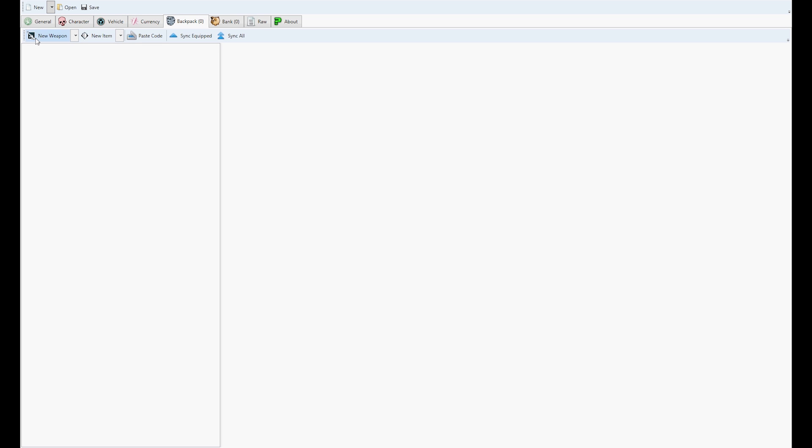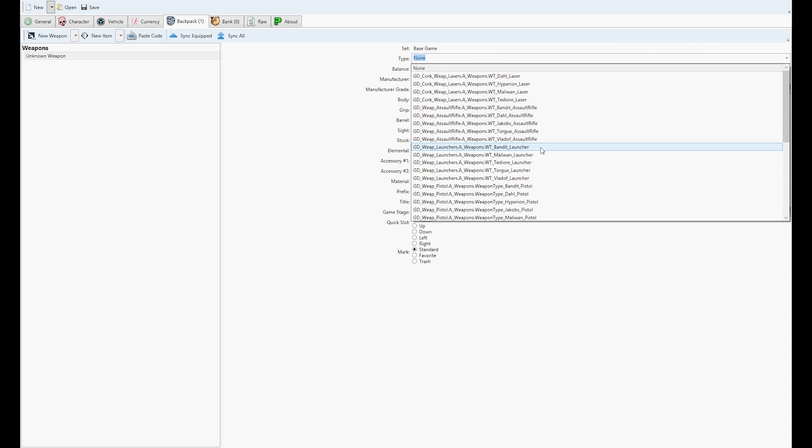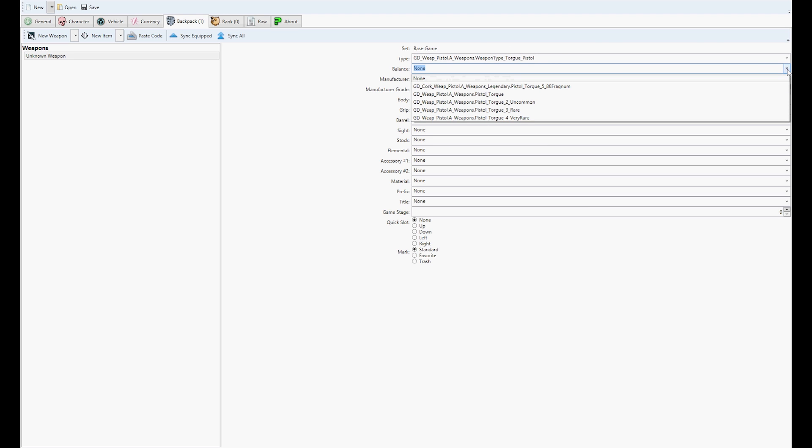I said I wasn't going to do this, but I'll show you guys extremely quick how to spawn in a legendary item. You're going to go to New Weapon, and you'll see all these different options. The type is basically the type of gun — whether it's a shotgun, pistol, rocket launcher, sniper, whatever. Then it'll list Assault Rifle, Launcher, Pistol, and then manufacturers like Maliwan, Jacobs, Dahl, Hyperion, and so on. So you want to go to the brand and the type of gun. Say I want a Torgue pistol — I'll find Pistol, find Torgue, and select that. The balance is the type of Torgue pistol — is it a legendary, the Fragnum? Is it white, green, rare, or epic? The balance is where you select what type of gun it is.